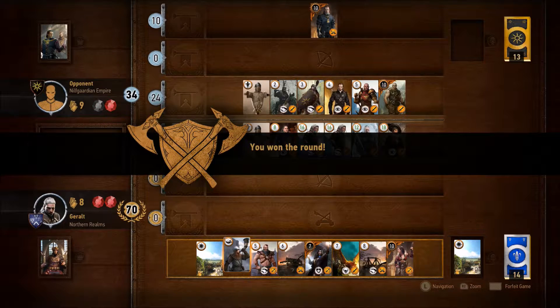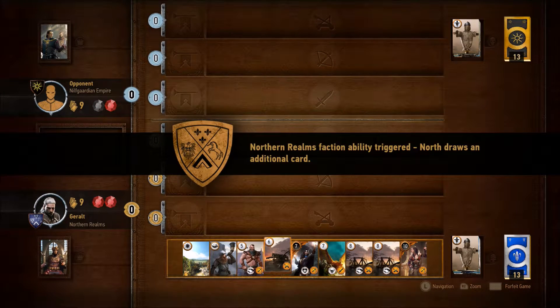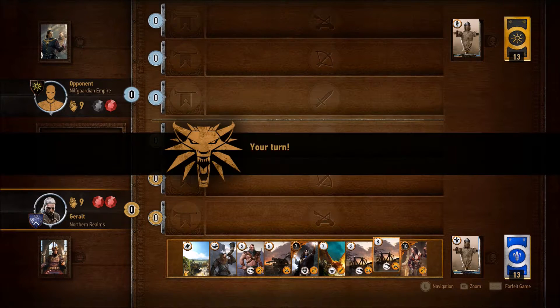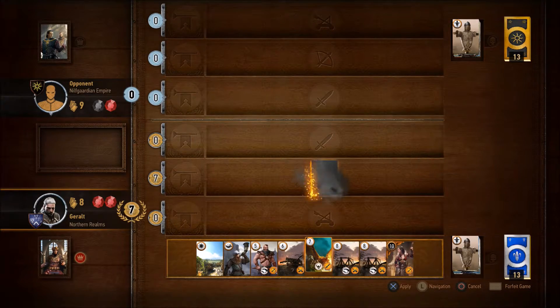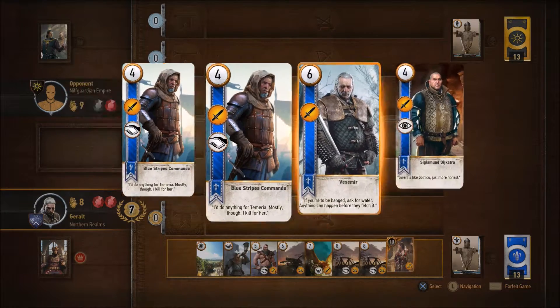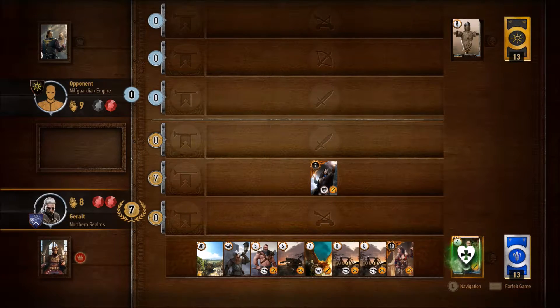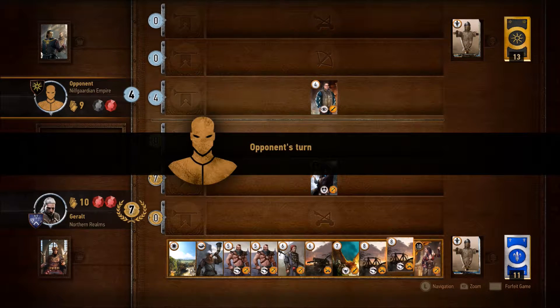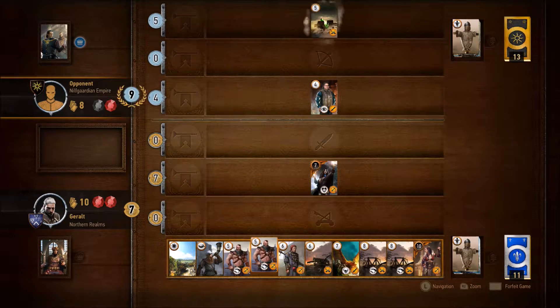We both have plenty of cards left. Let's see what I draw. Fantastic — that is a fantastically powerful Tight Bond combo. And I will use Yennefer to bring back one of the Spies that died. Let's not give him too much Strength; bring back Deekstra. It'll give me even more cards and put me ahead in the card count.